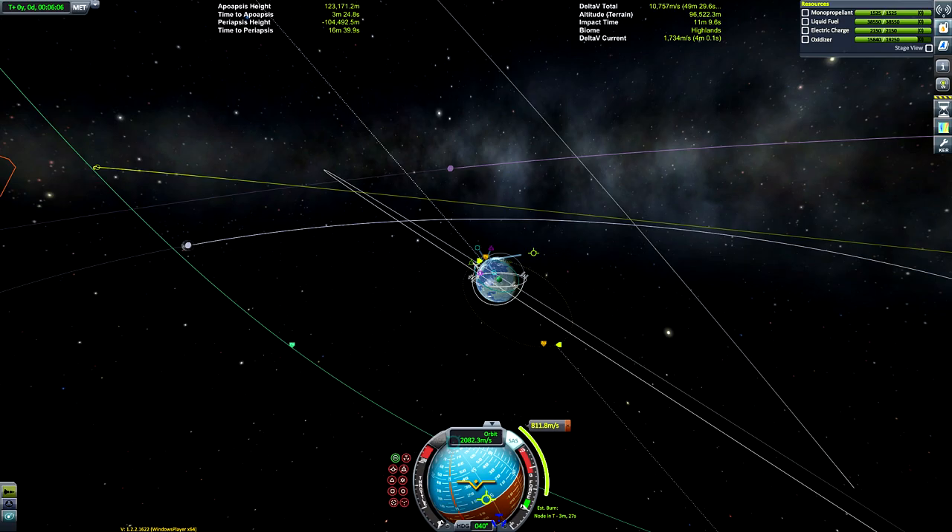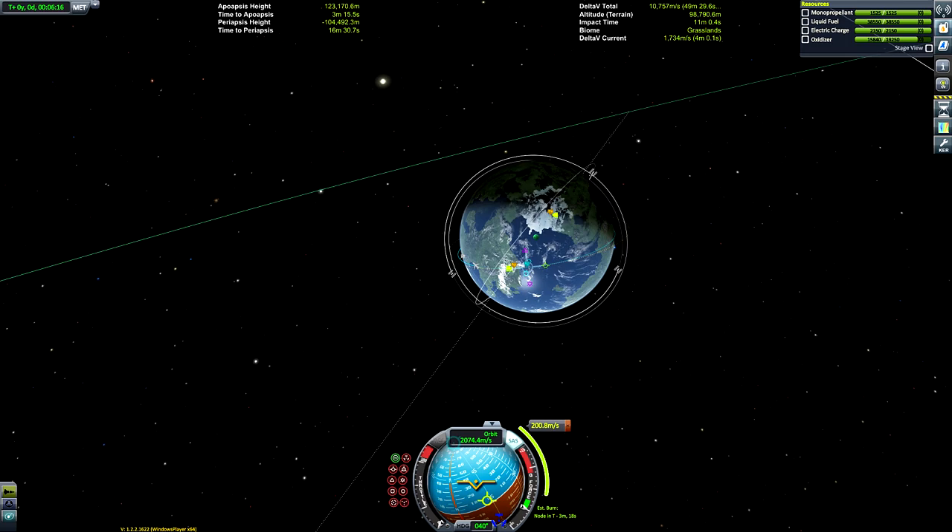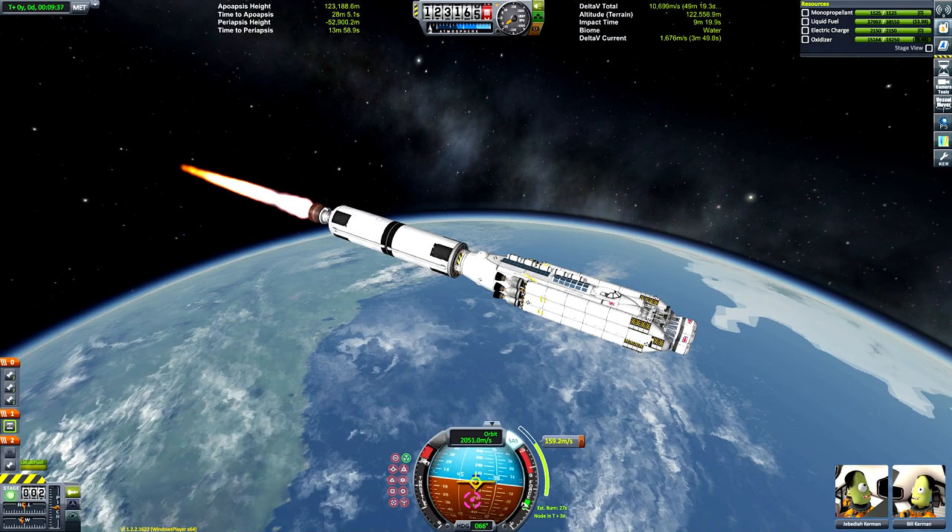Ship design aside, here we go making the maneuver. I time-warped to the point where the asteroid was just about to enter Kerbin's sphere of influence so we wouldn't have to spend much time in orbit. We're going to start by getting into a pretty low Kerbin orbit.